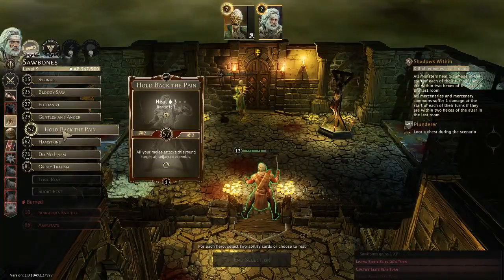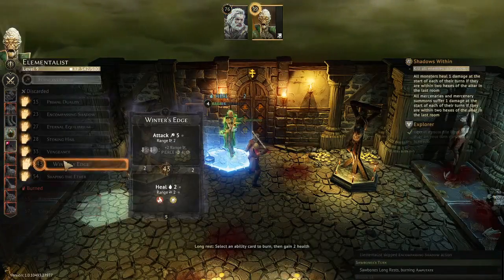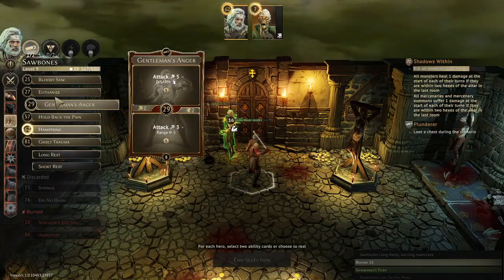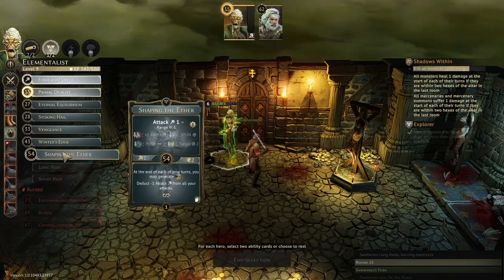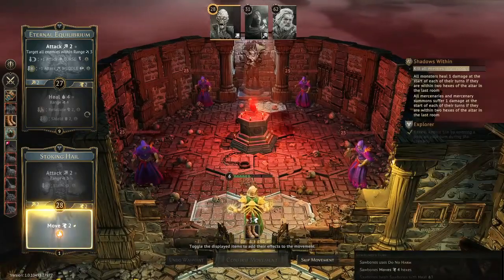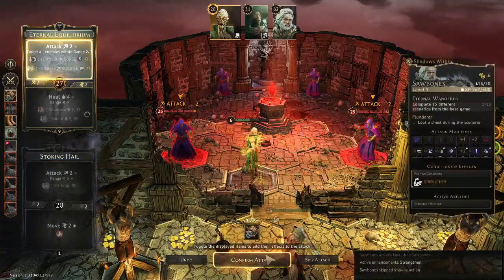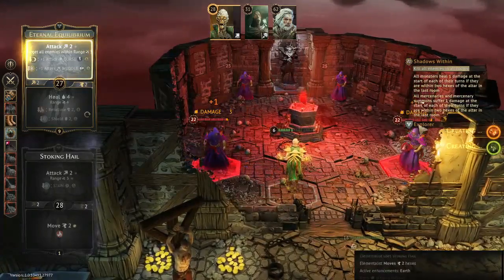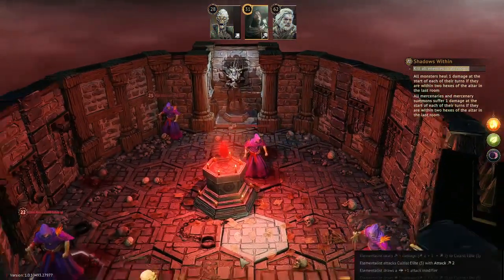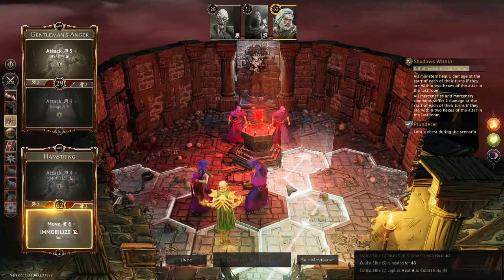I never used my Elementalist to turn the Sawbones invisible in this scenario. In the last one I really needed to do that to survive, but here it just worked out since all of the enemies are melee, which makes it a lot easier for the Sawbones. Going into this final room — I haven't played the scenario in about six months so I had no idea what I'd be dealing with. I definitely misplayed here: I should have used my boots to take one step further to hit the ones in the back. I didn't realize I wouldn't hit them, but I saw they'd drawn their heal cards so I wasn't afraid to move in.